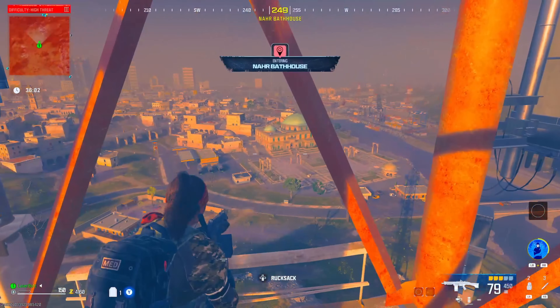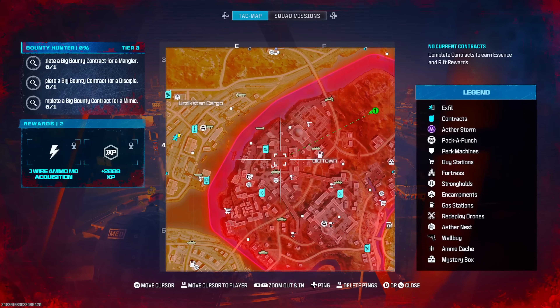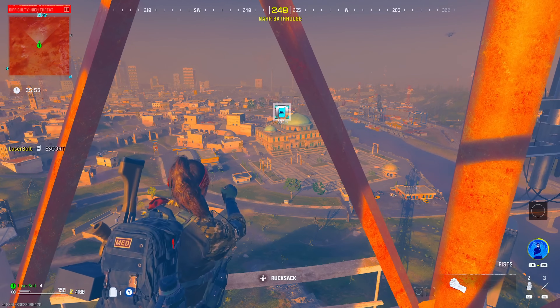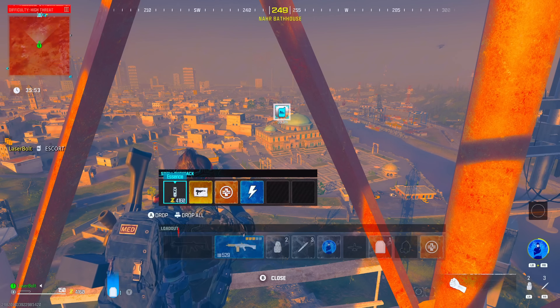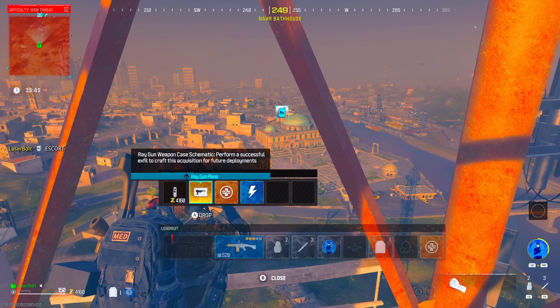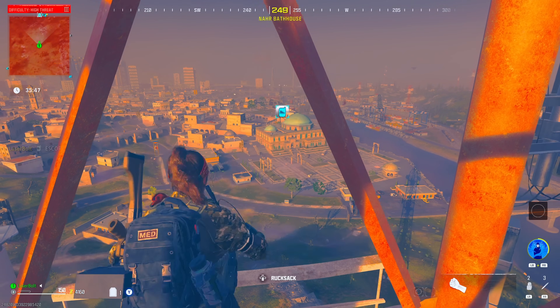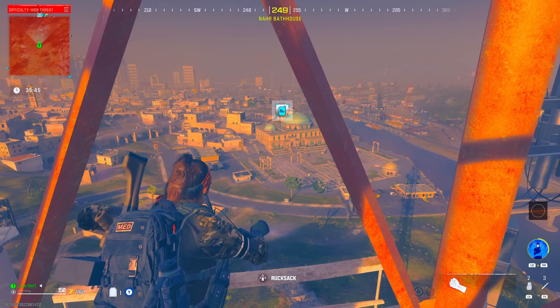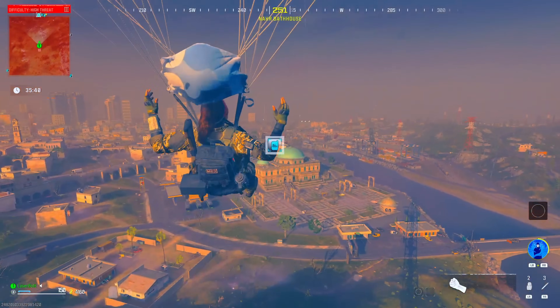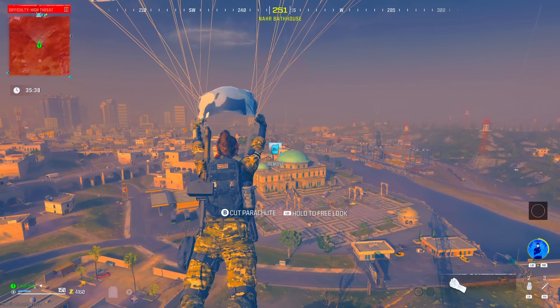It's extremely important that this antenna plays a huge role, because it's going to allow you to get to the other contract. Now you'll notice on the map that the original contract disappeared — it's no longer there. But we need to recycle this contract so we can continue farming it.